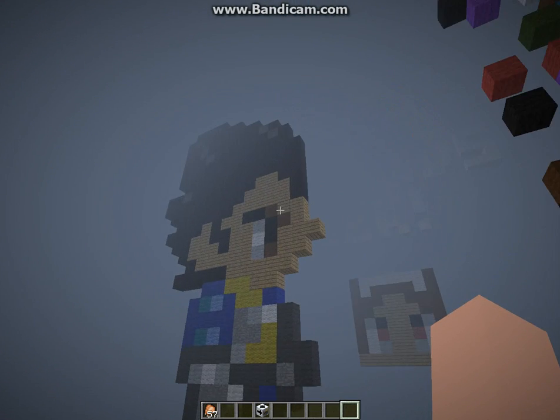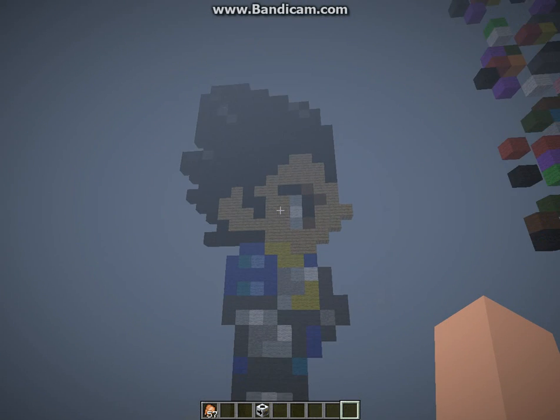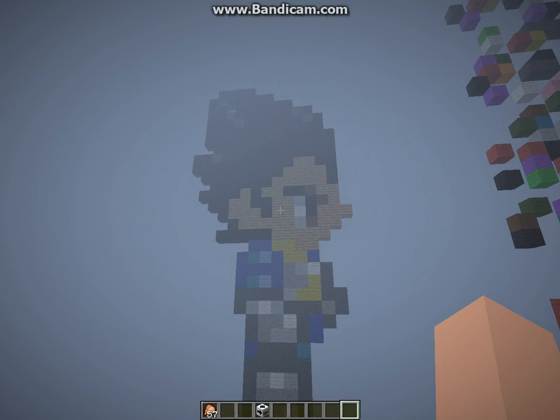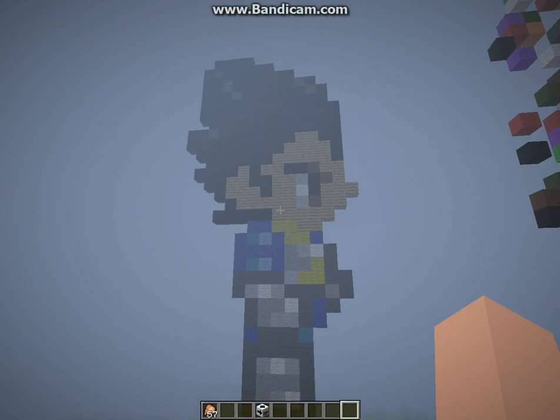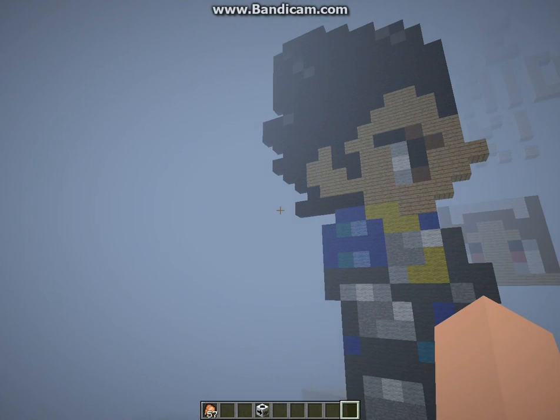So here's basically a Vegeta statue I made using the Printer Block mod. It took me half the time — you've probably seen this in one of my videos. This one actually only took five minutes, whereas the other one took me half an hour.